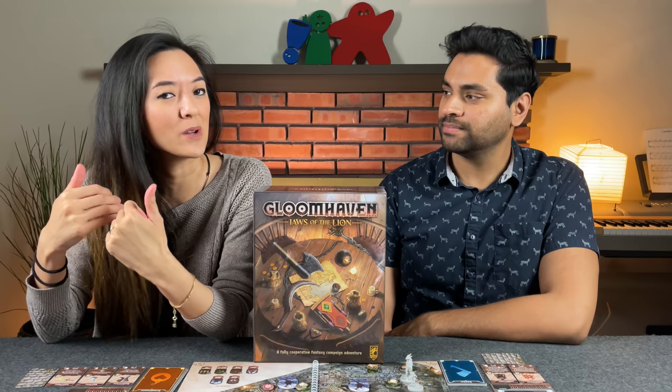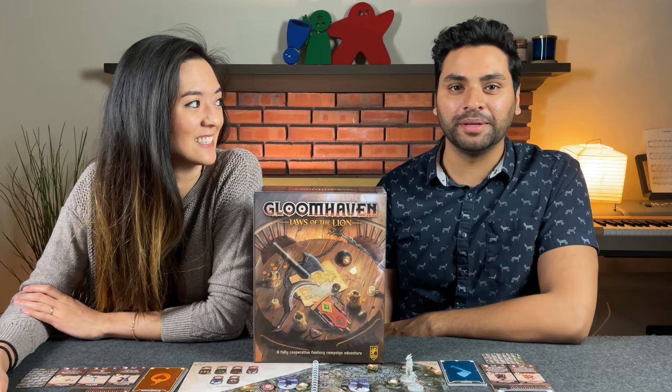Hi and welcome to Watch It Played. My name is Monique and I'm Naveen, and today we're going to be playing the one-to-four player game Gloomhaven: Jaws of the Lion, designed by Isaac Childress and published by Cephalofair Games, who helped sponsor this video. If you're interested in learning how to play, Rodney's made a tutorial video linked in the description below. We also have our channel called Before You Play for more gameplay videos.